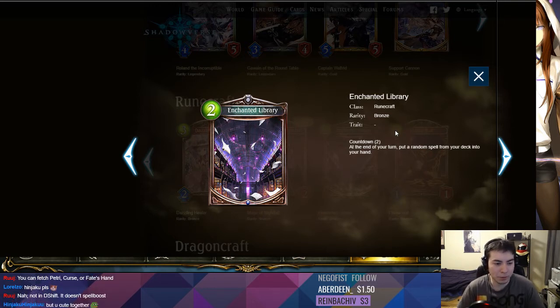You might play this in D-Shift on turn two when you're not really doing much other than maybe removing their two-drop or magic missile face. This is better than Magical Face because it draws you two cards, but it doesn't spell boost you — that's another thing to consider. This amulet doesn't spell boost you but draws two spells. Maybe you make up for it by getting the extra spell.